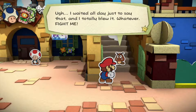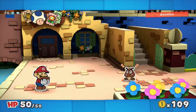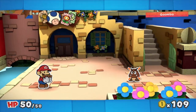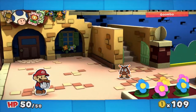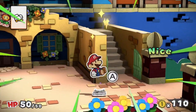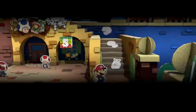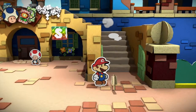Goom — I mean boom! Yeah, I waited all day just to say that and I totally blew it. Whatever, fight me! Here we go — the goomba, the classic first enemy, although it's technically the second one because we've already faced some shy guys. I'm going to reorganize my cards so the colorless ones are on the left and the others on the right, grouped by jumps, then hammers, then other cards. Getting an excellent gives you one coin per further hit, and if you finish the battle without taking a single hit, you get a perfect bonus.